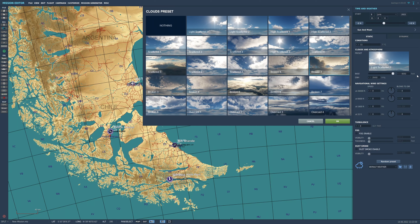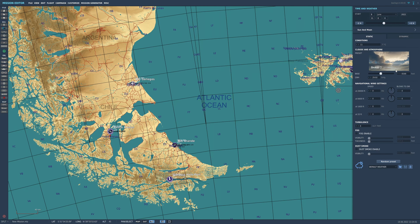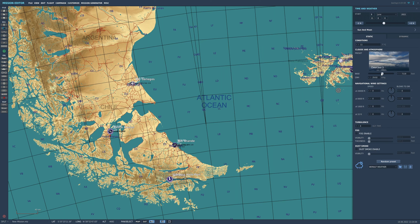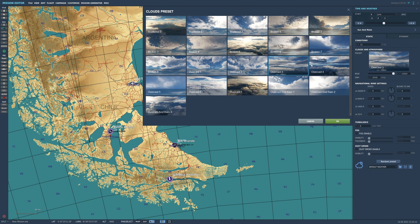Each of the presets has a different cloud base. If you click here you see the base, and if you click another one you see the base changes. You can edit the base of the clouds by sliding this around, but each preset has different limits depending on which one you choose.